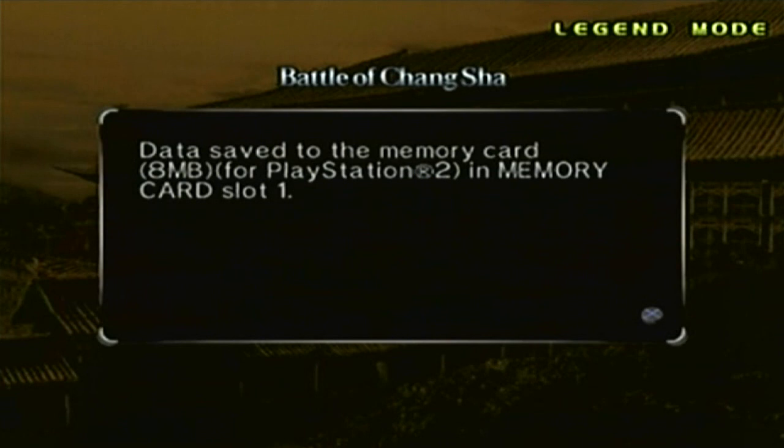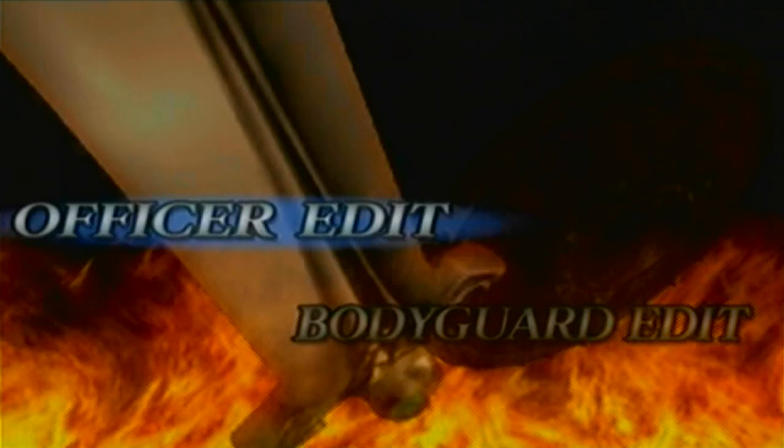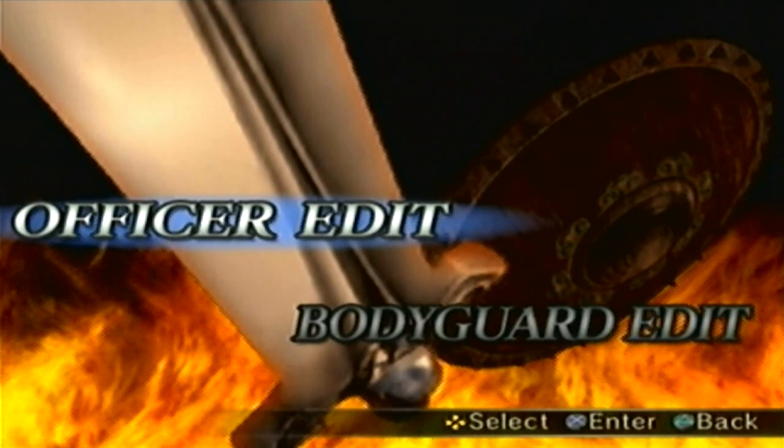The next Level 11 weapon we're going to get will be one of the five edit officers. When we go for any of the edit characters' weapons, the same legend scenarios we went to for the Level 10 will be the same for the Level 11. I would highly suggest for the sword, the spear, and the pike — it doesn't matter with the great sword or the rapier, but it will matter with the regular sword, spear, and pike.